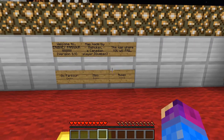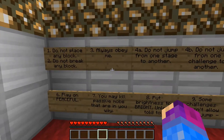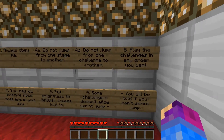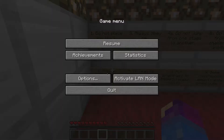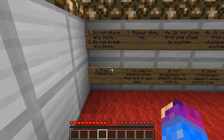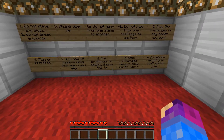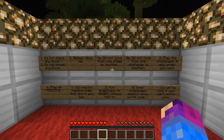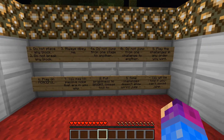The map where you will fail. Here's the rules: do not place any block, do not break any block, always obey, do not jump from stages or challenges, play the challenges in any order you want, play on peaceful. You might kill passive mobs that are in your way. Put your brightness to bright. Some challenges don't allow you to use sprint jump — you will be told. So let's put my brightness to bright.